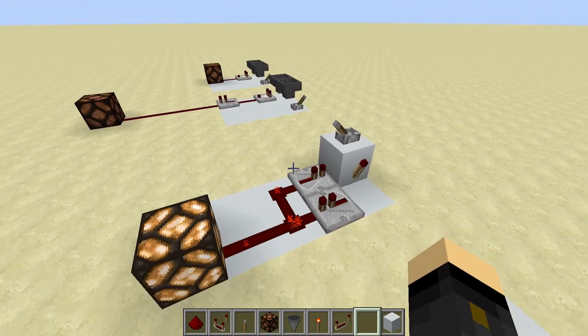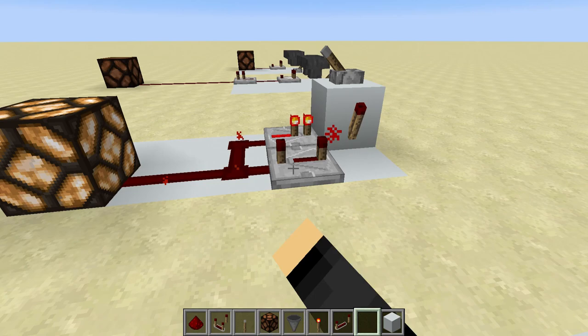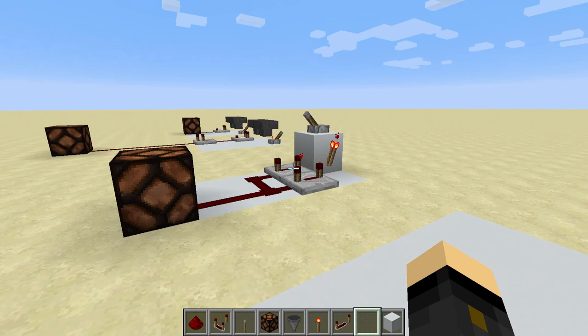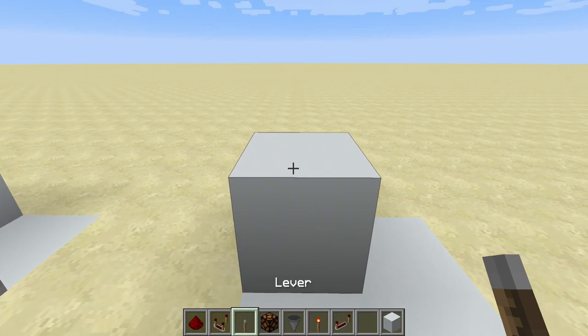Our next redstone clock is also very simple to make and it gives us a bit more flexibility. When I turn this on we get the alternating redstone output, but by right-clicking on these repeaters we can slow this down, and we can right-click on both of them to set them both to full delay so it lasts for longer. We can also add repeaters into the system to lengthen the delay even further.